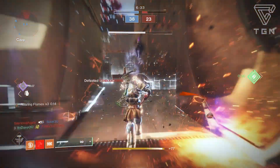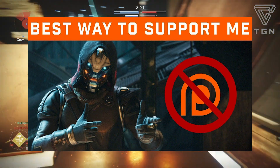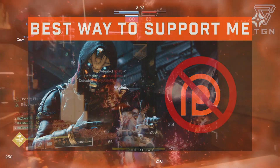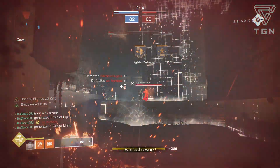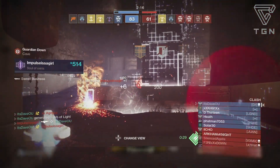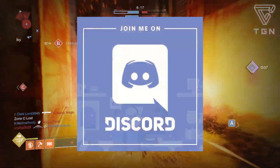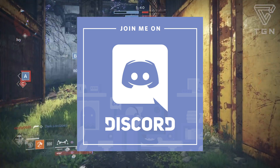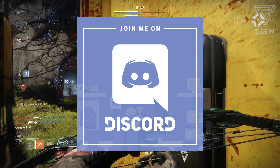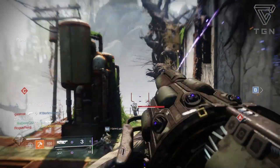That's my review of the new Titan exotic, Heart of Inmost Light. If you want to support me, there's a link below. You can also like this video, subscribe, share, and turn on the notification bell. We also have a Discord link below with no requirements to join — we've got chats going about Destiny 2 Forsaken, upcoming games like Division 2 and Anthem, and voice chat too. Hope you enjoyed the video — catch you next time.